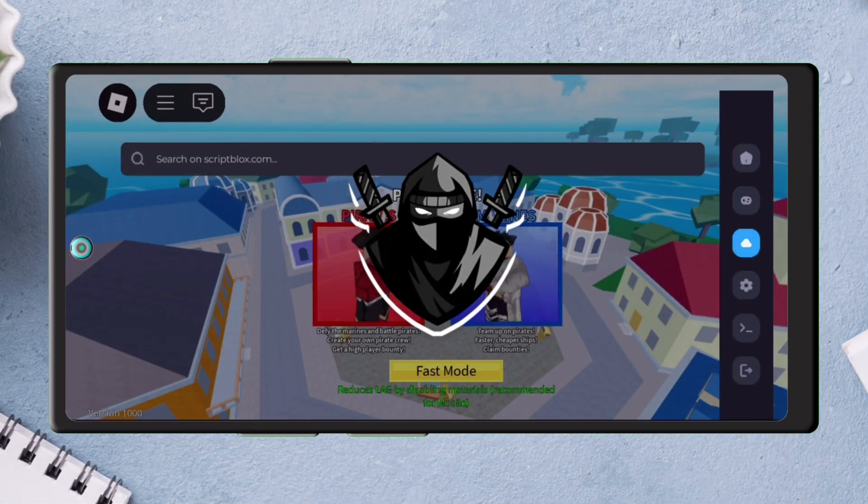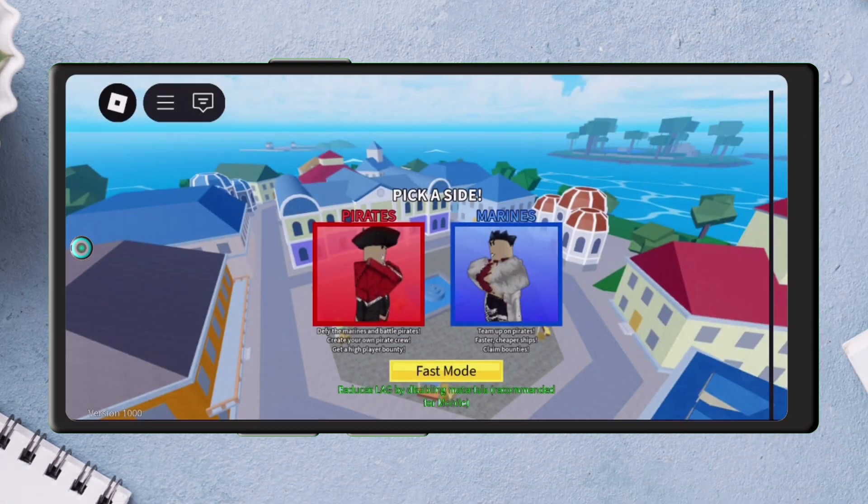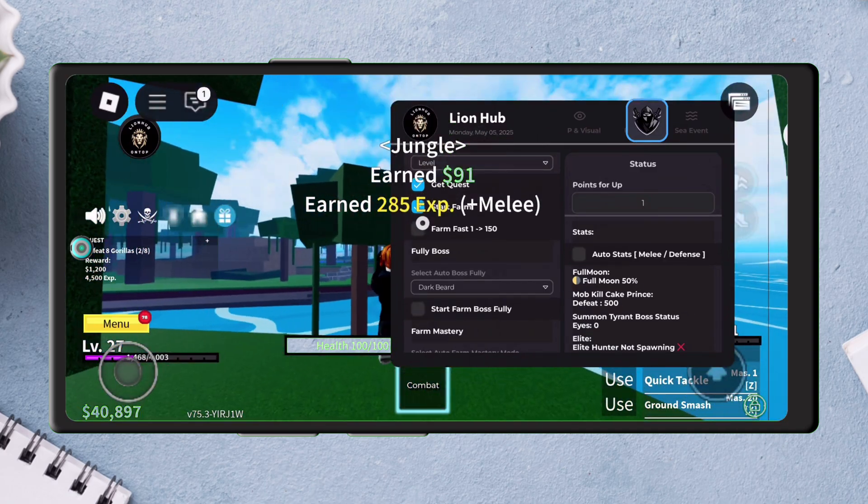Yo, Script Warriors! Delta Executor just dropped a fire update — version 2.670 is here, and it's game-changing.